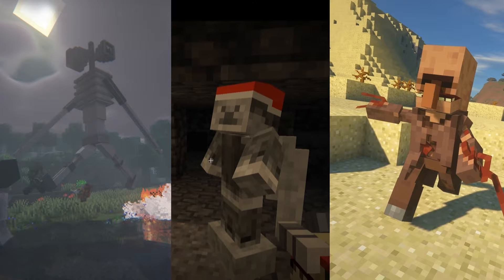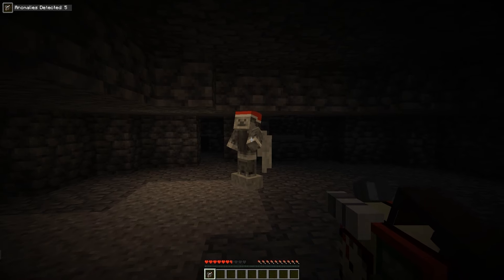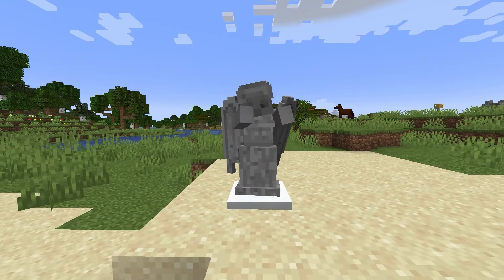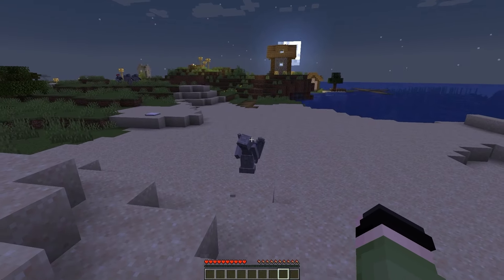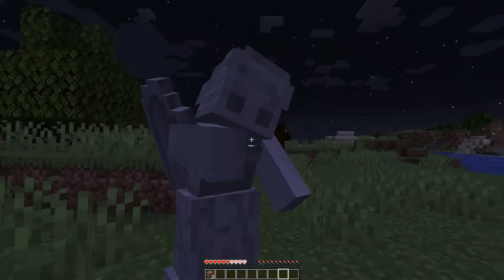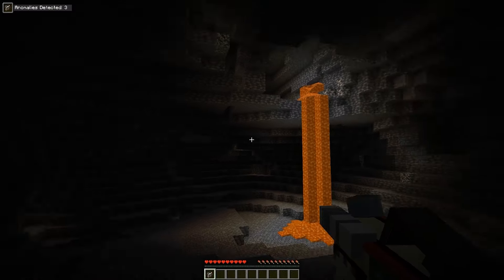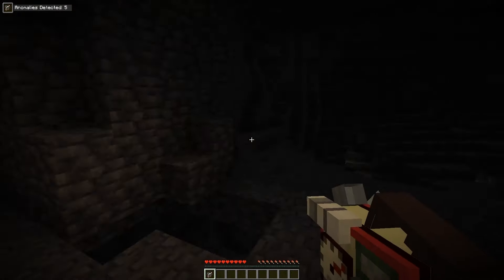Now, to the three scariest mods on the list. First we have Doctor Who: Weeping Angels — this traumatizing mod will spawn ghosts that hunt you down. At first they look like normal statues, but the moment you turn around they will get closer and closer until finally... I genuinely jumped off my chair when I first tried this mod, so it's not recommended for people with heart diseases.